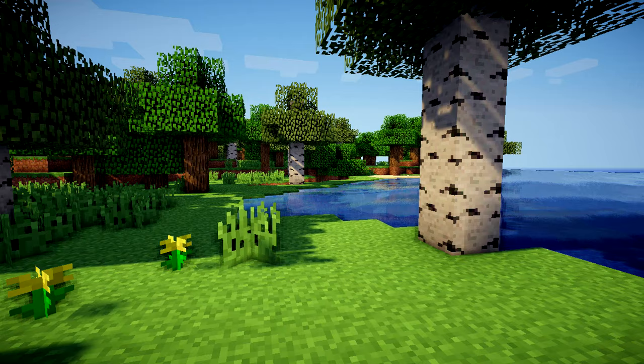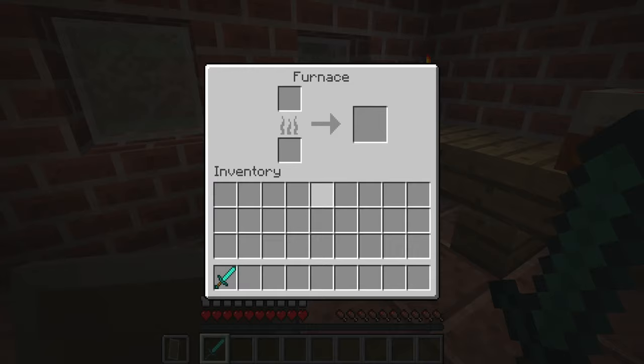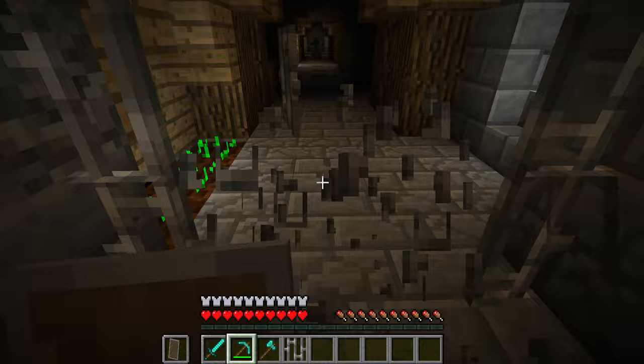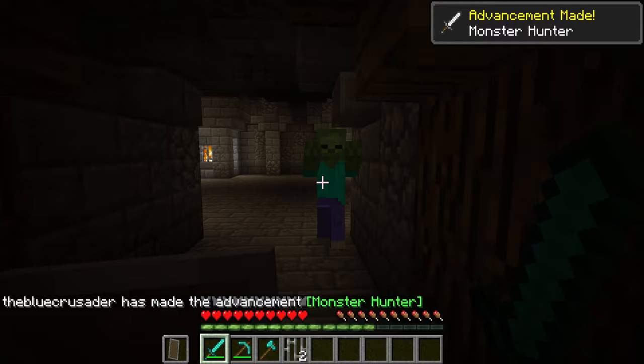Number 9: Roguelike Dungeons. For dungeon crawlers out there, you may like this mod for the large underground dungeon structures that it generates, all having a procedurally generated layout and loot set inside. With multi-tiered dungeon towers scattered around the world with underground passages, these dungeons have custom mob spawners inside, chests full of loot, and various themed and styled rooms. If you want some fresh structures to explore, mobs to tackle, and other methods of obtaining loot, it's worth playing this mod.